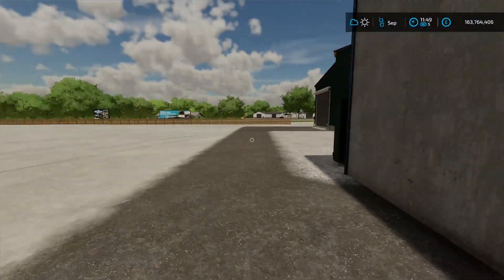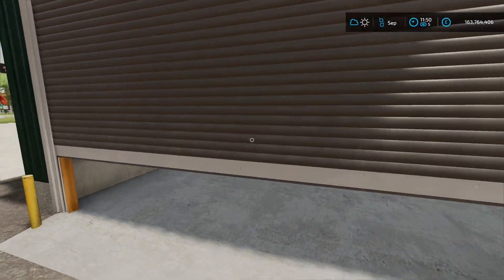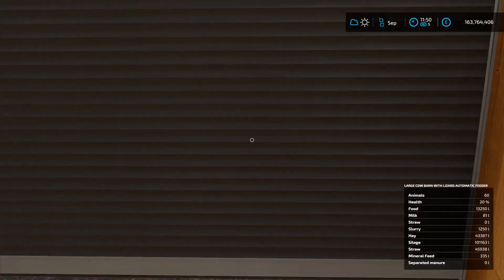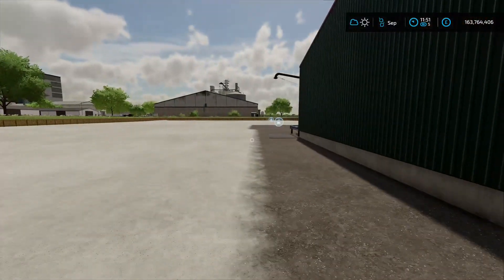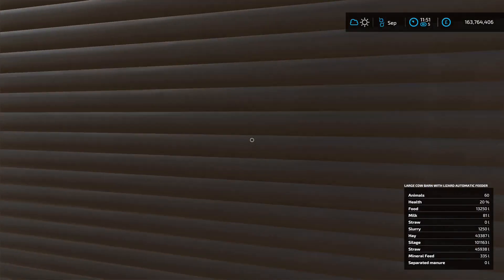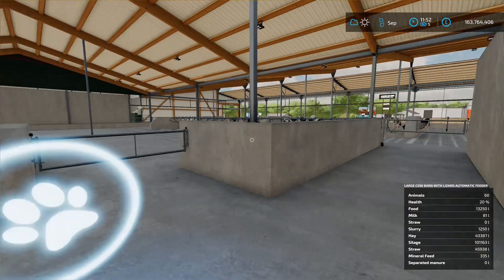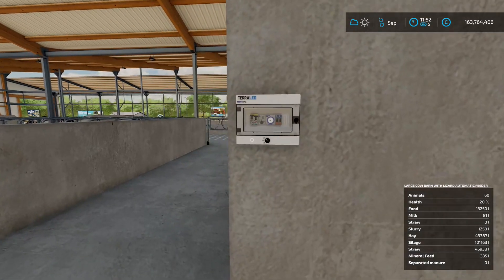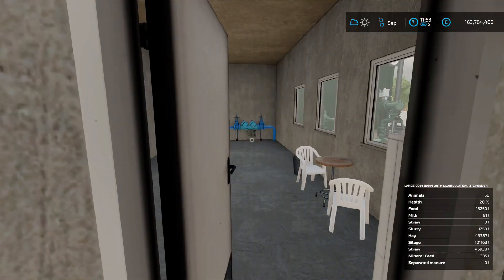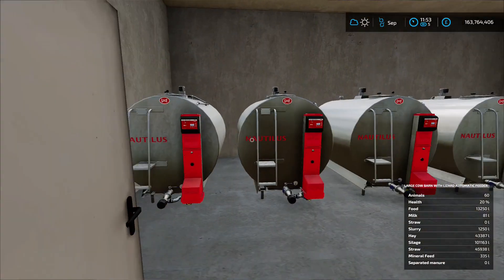Around the corner is where you put your mineral feed in. If you don't want to use the robot, come up to this door, open that up - inside is where you dump all your food and your straw in. Come down this end, open up that door - you've got your slurry taking-out point just there, you've got your milk taking-out point just there. Open up that door, come in here - here's your animal dialogue box. We've got 60 in at the minute, obviously holds 500. You've got some lights there, doesn't seem to be working. There's a bit of a storage area and there's your milk tanks.